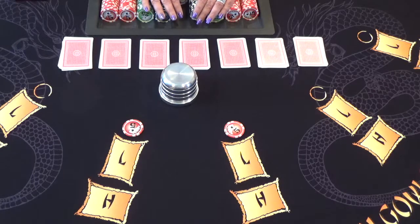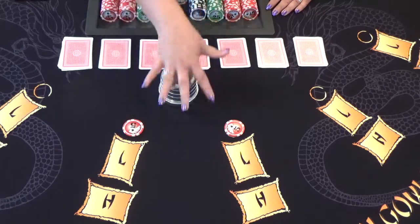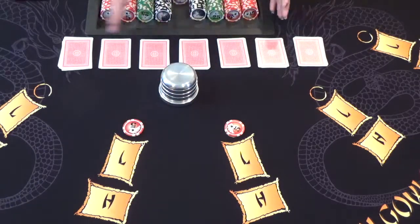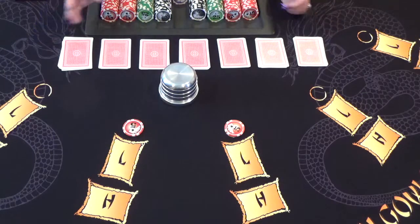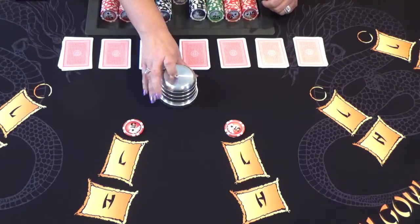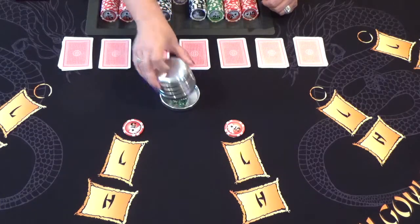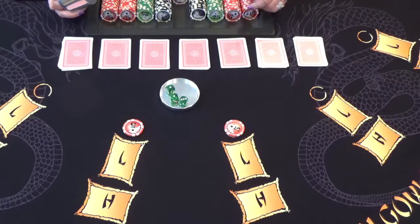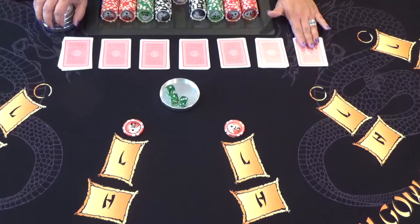It's very simply played. The player makes a bet and, for example, we're going to have two players. The dealer has seven hands dealt out, each containing seven cards. The game starts with dice in a cup. The dealer shakes the dice, sets them down, and counts the total. The total of the dice here is five, three, one, and one. That tells the dealer which player is going to get the first hand.